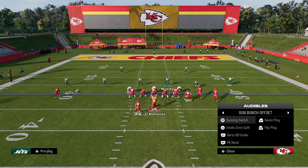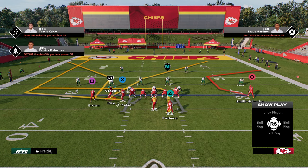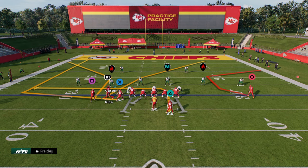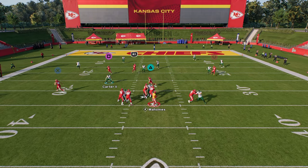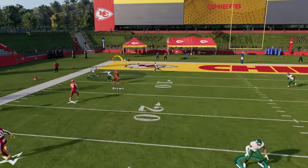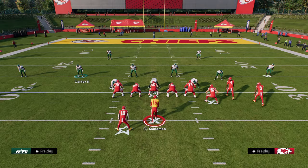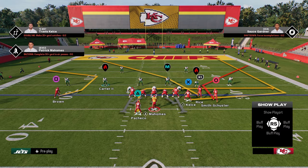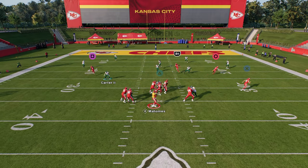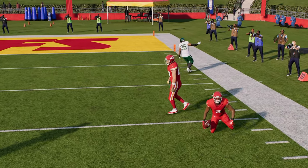The one thing they actually did get right is you cannot stem glitch anymore. To stem glitch, you would put this corner out, hit L1, and then smart route it. I can still smart route, but I just can't stem glitch. So they did actually fix the stem glitch in this patch — if you stem down and try to smart route it's not going to let you. But zones still don't cover anything, so it doesn't really matter.